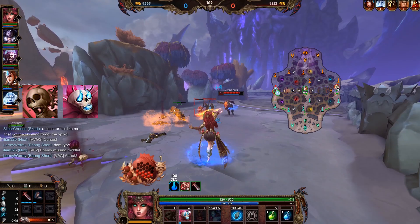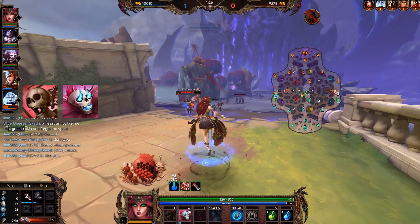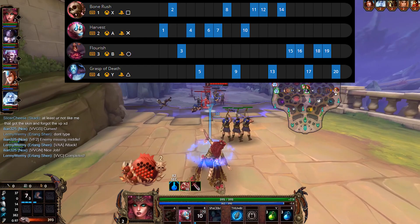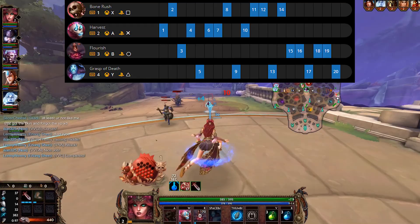On level one you should always put a point into Harvest, as this allows you to place various plants across the map before the game starts for a massive amount of early poke, early clear, or even to help with jungle camps. In the most standard leveling order: put a point into the one, then a point into the two, a point into the three, the next point into the one again, then into the ultimate. After that, the priority would be leveling the two, then leveling the ultimate whenever possible, then leveling the one, and leveling the three.